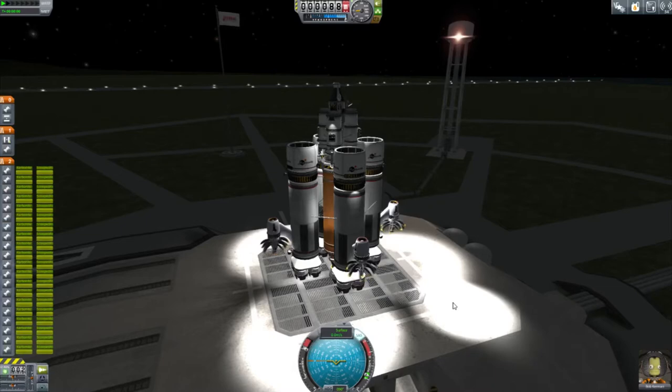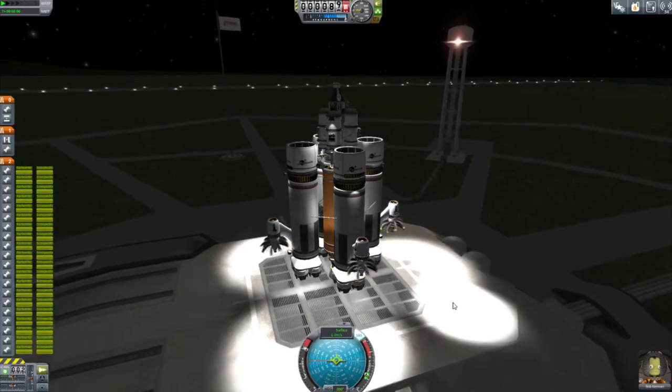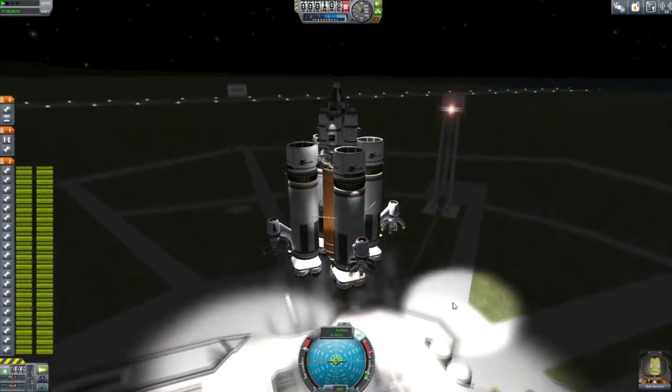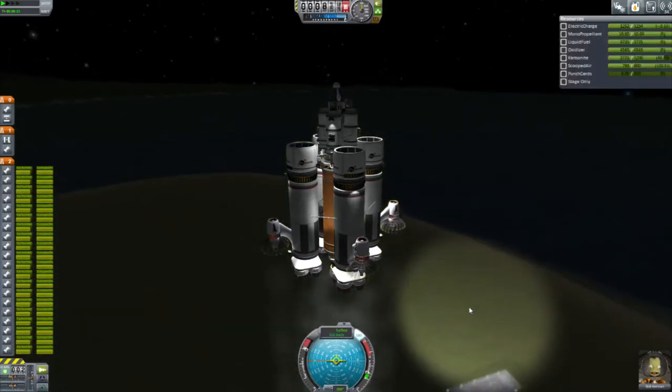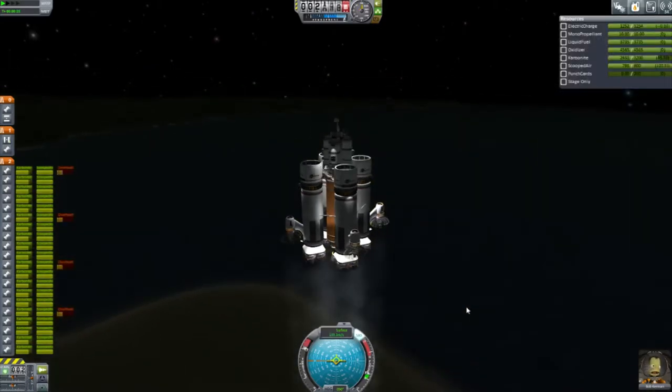The big downside, of course, with carbonite is that you can't store very much of it, and it's very, very heavy. So we only have 800 units of carbonite in each of these tanks, which is enough to get us into space.